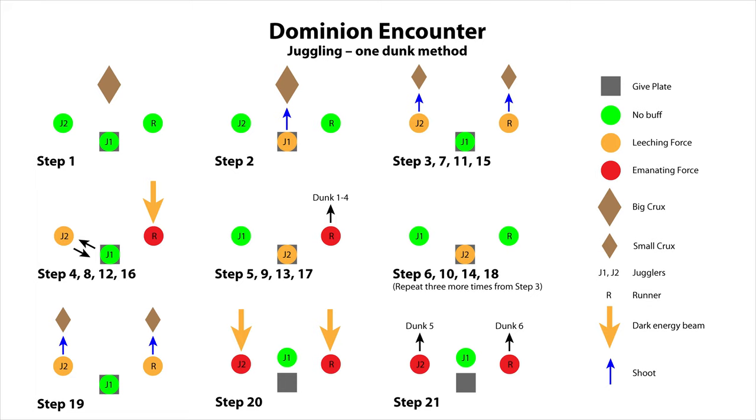While the runner converts their buff, the two jugglers swap places ready to transfer the buff again. Throughout this phase, one juggler will always need to be carrying the leeching force to transfer to the other juggler and runner. The runner should be keeping sight of where Rulk will fire the beam and should call out 'beam mid' to warn a juggler to get off the give plate so they don't inadvertently pick up the emanating force buff. The runner with emanating force can pass through the force field and deposit resonance into the obelisk identified by the caller. Be aware that dunking into the wrong obelisk will kill the runner. We find that the runner calling out how many resonances have been dunked so far helps keep the fireteam on top of where they are in the downstairs phase.